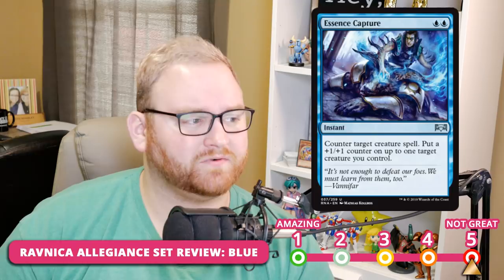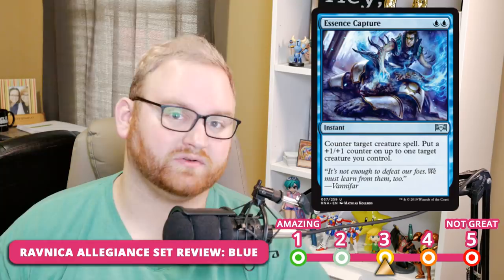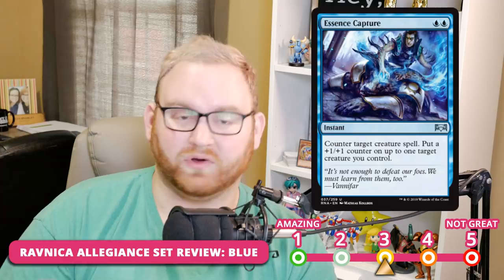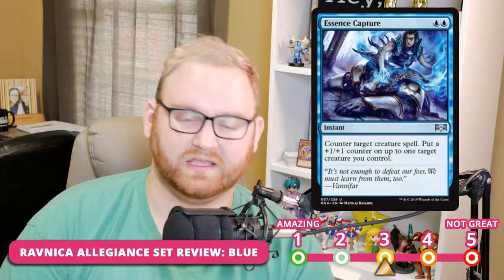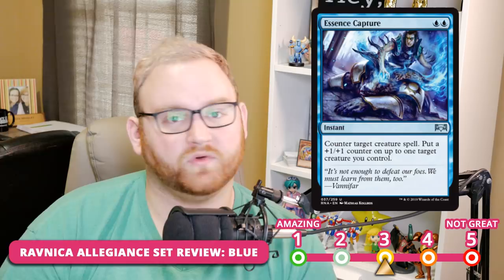Essence Capture is a 3 for both Limited and Standard, but I feel it'll see more play in Standard than in Limited Draft and Sealed. It counters a target creature spell and puts a +1/+1 counter on up to one target creature you control. Very good in a Simic Standard list where your mana base is flexible with Breeding Pool and the other dual lands. It'll often be cast on turn two in response to a creature spell. In Limited, the double-blue cost makes it harder — probably a turn-four or turn-five counter instead of turn two or three. But the synergy with Biomancer in Limited — counter a creature, put a counter on Biomancer, draw and discard — is really good.